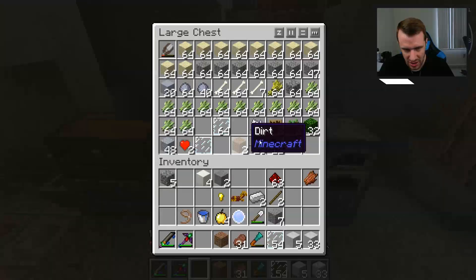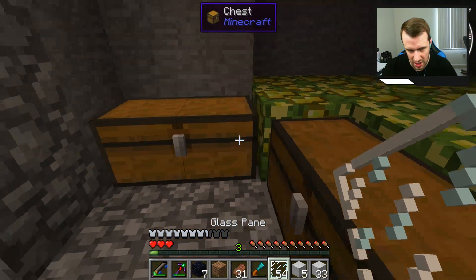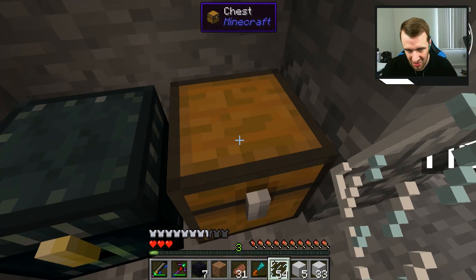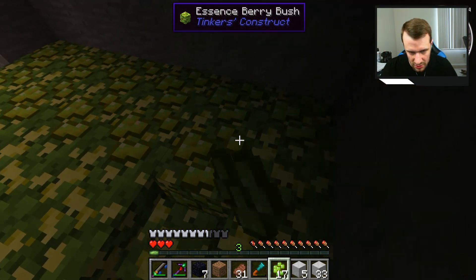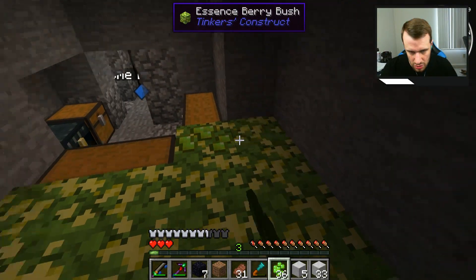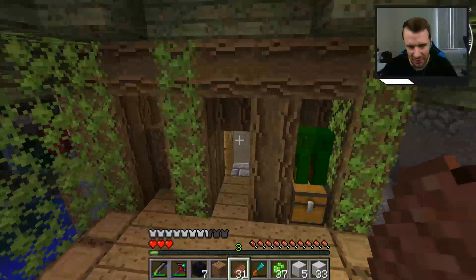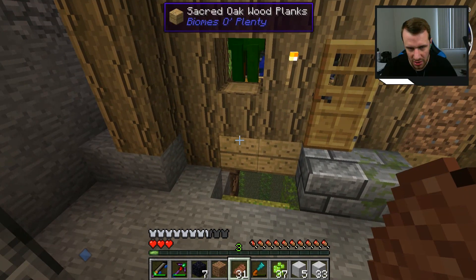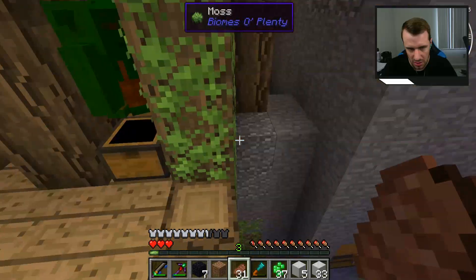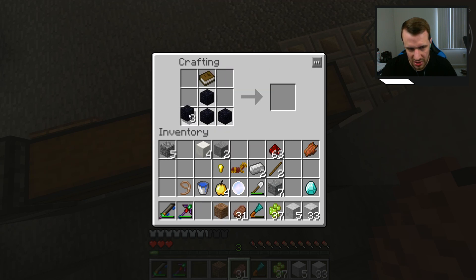Right now I just want to make an enchantment table and try to get silk touch. Where's my obsidian? I don't think you need three, just two. Let me get the diamonds — these essence berries are hurting me. I want to grab some essence because I'm going to want to enchant and then get all the XP from the XP drain. Someone stole a lot of my essence, but I have more now. I finally put the essence bushes down. Let me grab a book — enchantment table: robots in disguise.